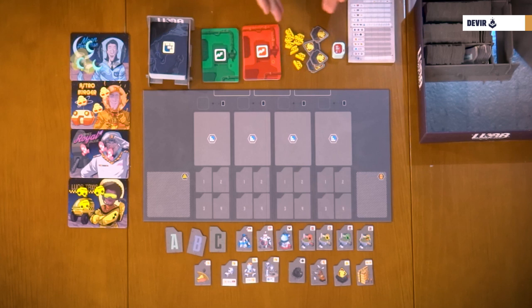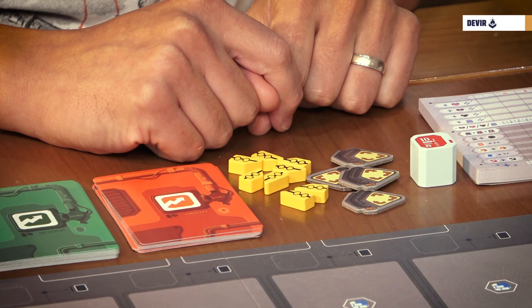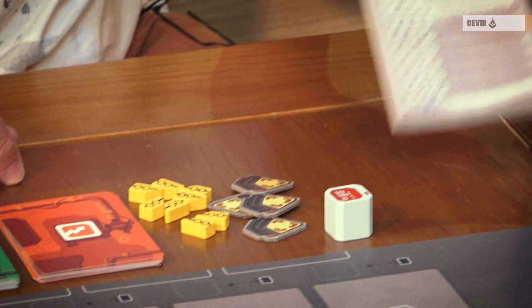Those two have also their tokens, like the selenite robots here and the logistic redistribution tokens right here. And finally, you have a last delivery marker and a scoring pad.